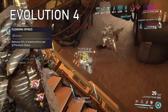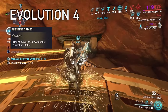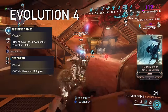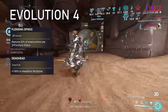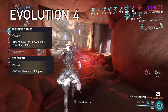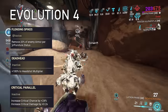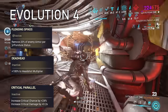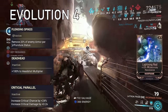Evolution 4 is where it gets spicy. The first option lets you strip enemy armor by 20% for each puncture proc you apply with this weapon. The second option gives 100% additional headshot damage, but this isn't really worth picking since this weapon already has a headshot multiplier — it's only a small increase. The third option gives plus 24 base crit chance and plus 0.2 base crit damage, and this applies to both the primary fire and the incarnon form.